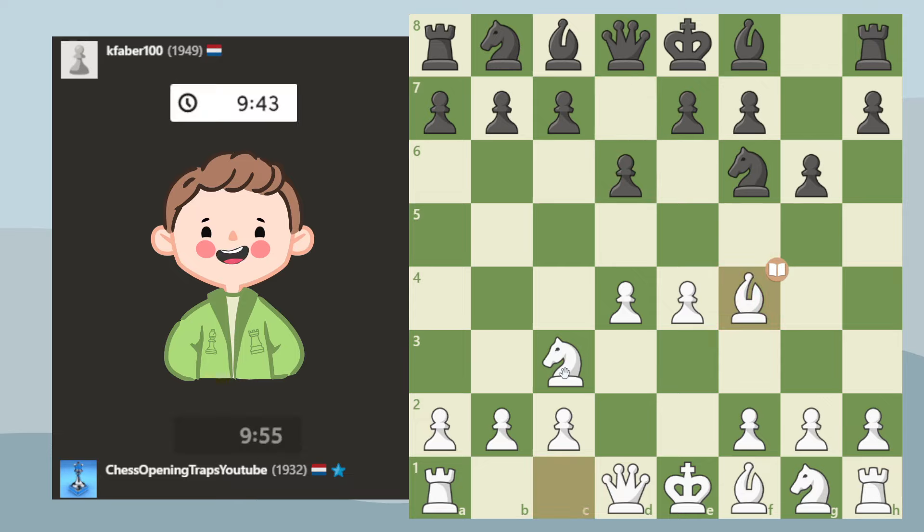My opponent was 1949 rated when we started the game, even a little bit higher. You can see that even at those ratings, people just fall for it. The move is Bishop f4, and this is still all theory. Here I'm pushing his pawn, and the engine gives this as a mistake. But traps are often risky.